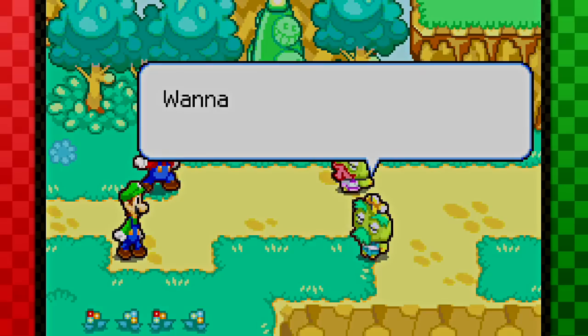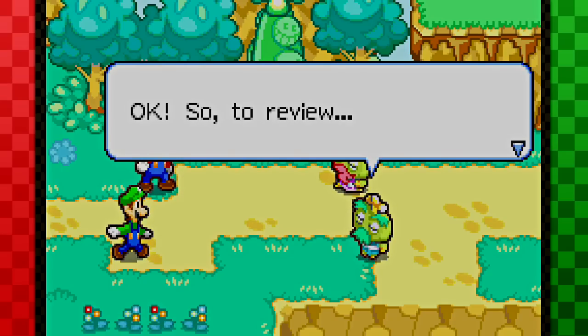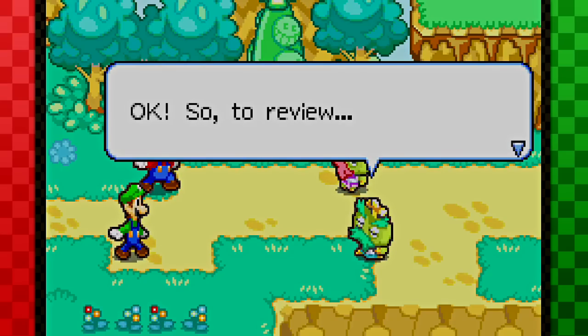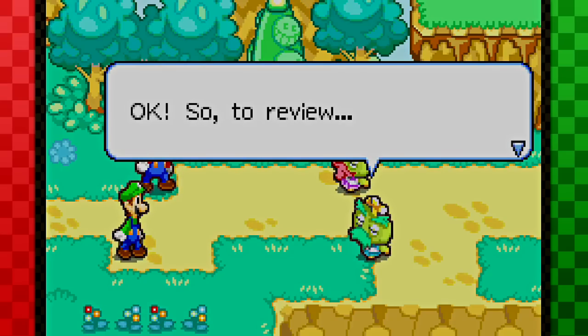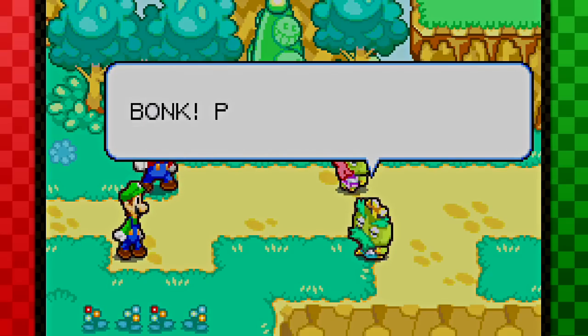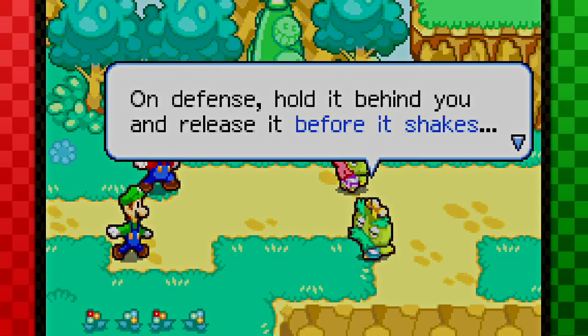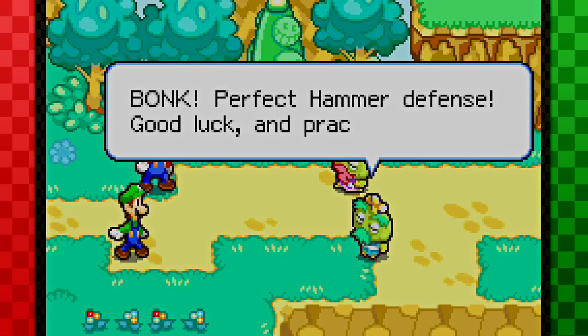Anyways, you get the idea. Wanna try again? No thanks, man. I know it would probably make you feel much better about yourself, but I'm on a time crunch right now. So to review: for hammer attacks, choose your hammer and wait till it shakes, then press the button. Boing — perfect hammer attacks. On defense, hold it behind you and release it before it shakes. Boing — perfect hammer defense. Good luck and practice up.